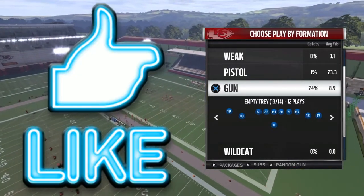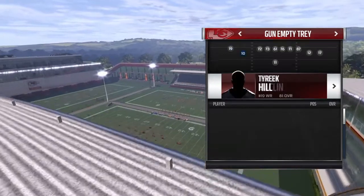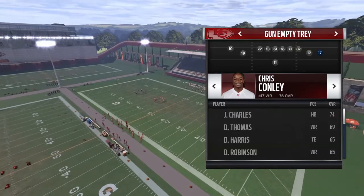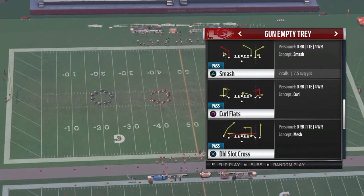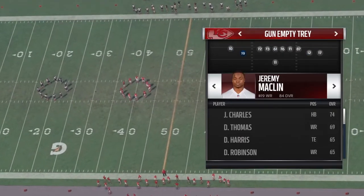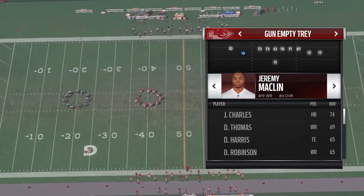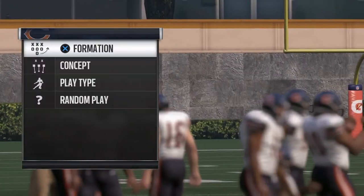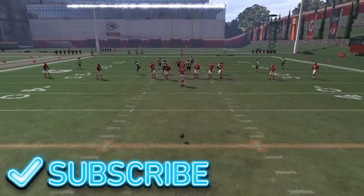Gun empty tray out of the Chiefs playbook. I have a pretty fast guy right here. I had the normal rosters — the 2018 or 2017 rosters — but they just switched things up, so that's cool. This is the double slot cross city play. Have your fastest guy where Tyreek Hill is, and your second fastest guy — doesn't need to be your second fastest, but 91 speed and above will get the job done. We're just gonna run this play because it's overpowered against pretty much every single defense.